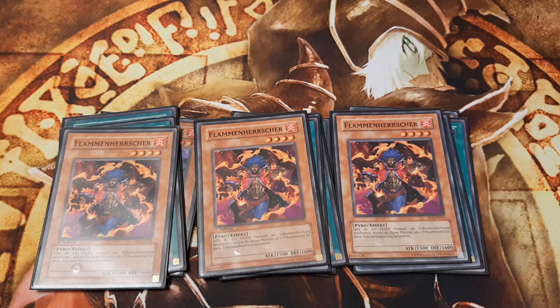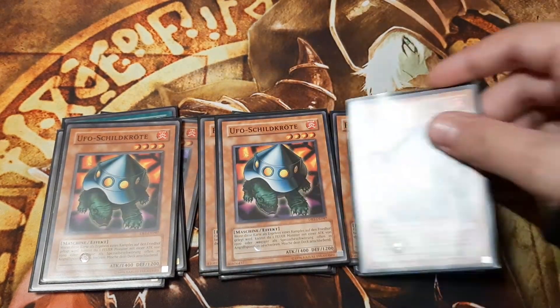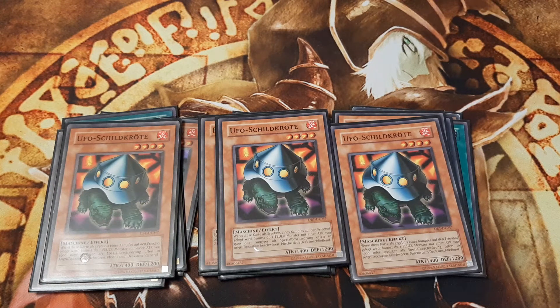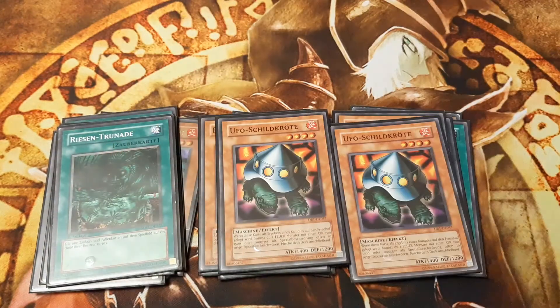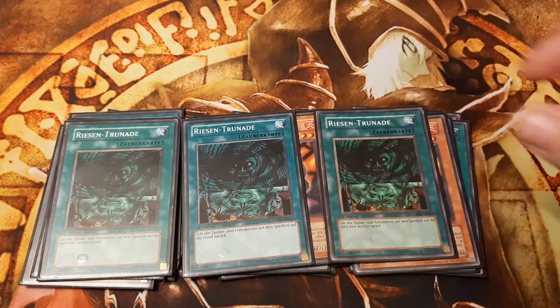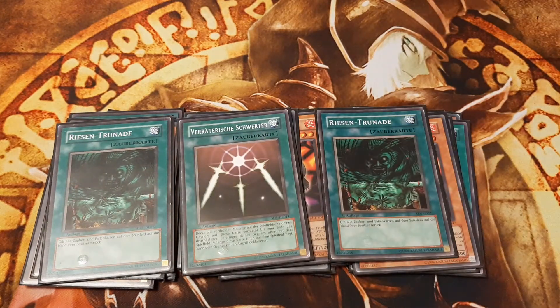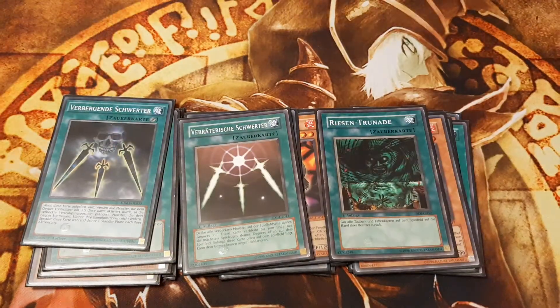Flame Ruler can be searched with Sangan, or floated into with the fire floater UFO Turtle. To maximize the impact of Hino-Kagu-Tsuchi's attack, we have to prepare the opponent's hand and fill it with as many cards from his side of the field as possible. The earlier mentioned Giant Trunade returns all of his spells and traps back to his hand, while we may use stall cards such as Swords of Revealing Light and Swords of Concealing Light over and over again.